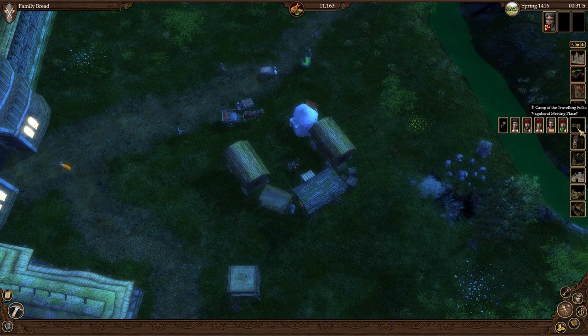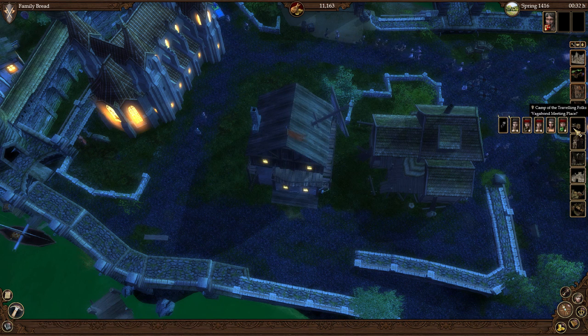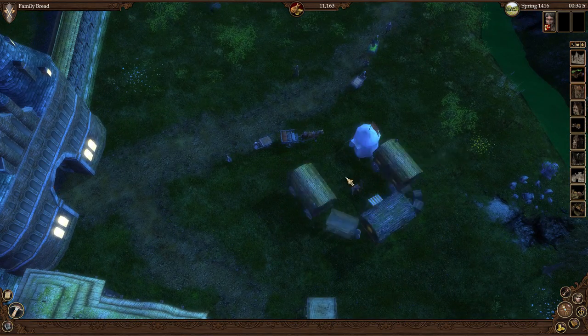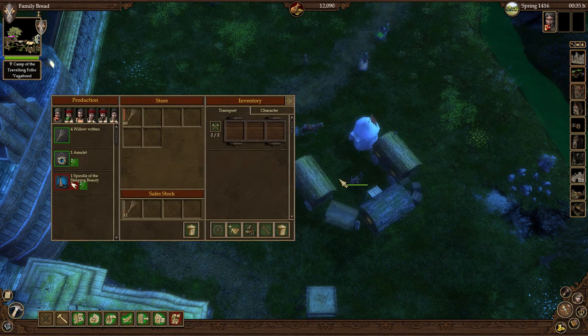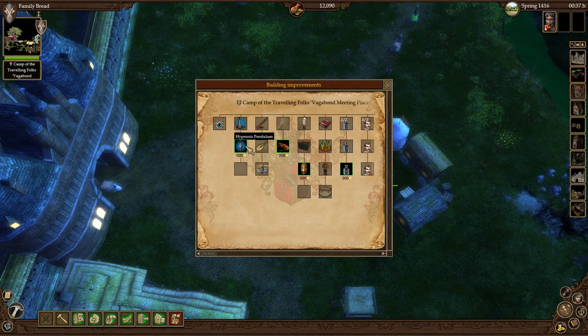I recommend you either start with a Vagabond's Camp, or your pub — the Hedge Tavern as it is for us, as it's well upgraded. But let's start with a Vagabond's Camp. A Vagabond's Camp is something you build outside of town, so you might need a little bit of security for it. It's one of the outdoor-only buildings, where you have a variety of abilities as well as products you can make.